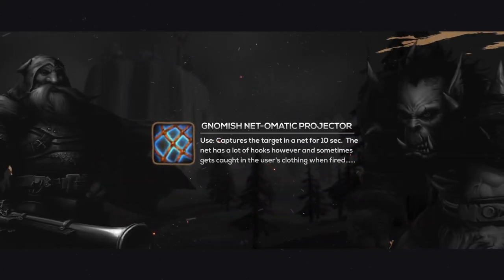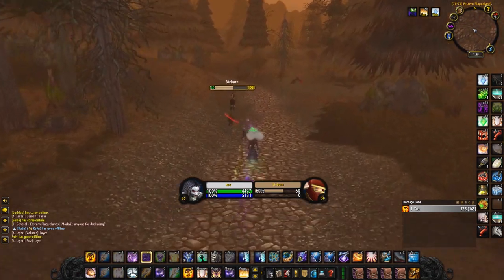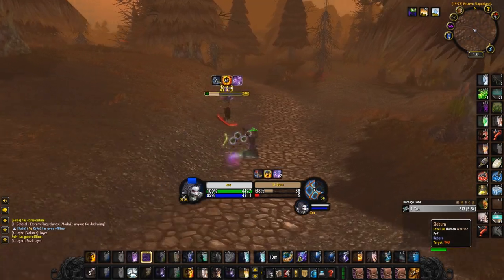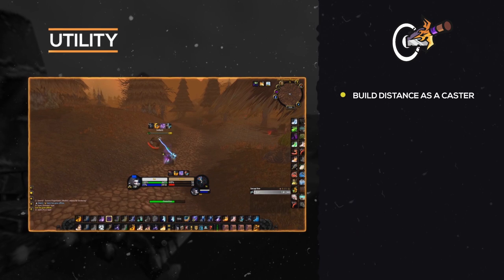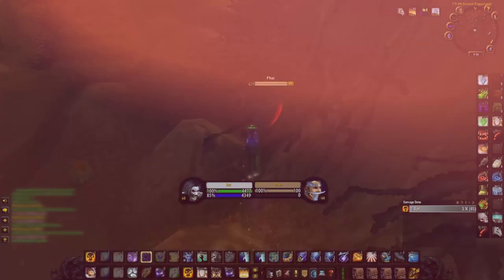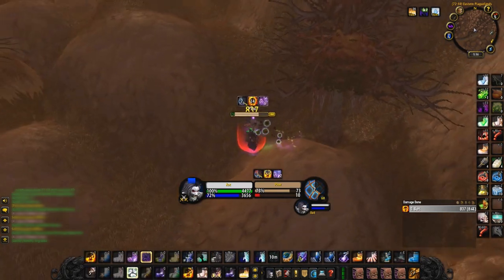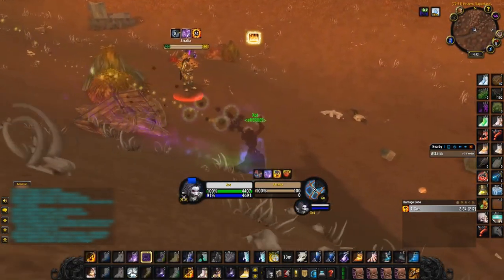So what makes this trinket one of the strongest utility trinkets in the game? Well, most classes don't actually have a way of escaping roots. This trinket can allow you to keep them in place for a solid 10 seconds, meaning you can then either build distance before hitting them as a caster, run away altogether, or simply use it as a tool to catch up to those mobile classes you're facing as a melee. Not to mention this root can be used on targets whilst they're mounted — if you're looking to engage on a target but they're getting away on their mount, use this and you've got a whole 10 seconds to take them down.